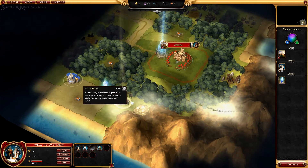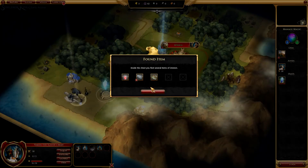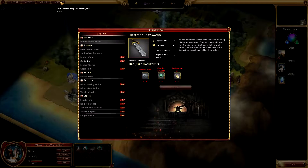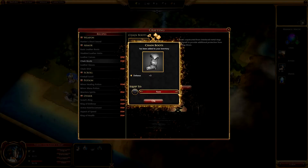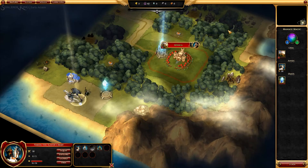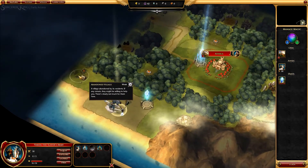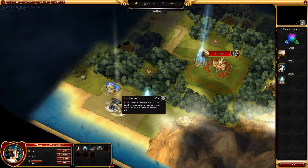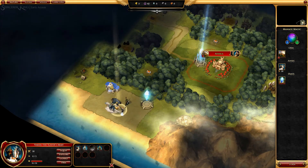We can craft things now. We can craft some chain boots which will give us plus three to defense. Let's craft that. I'm actually gonna put that on my mage, which is Maya, because Maya has very little health — obviously because she's a mage. That really makes her an easy target for the archers. I need to advance the turn. Advancing turn — now we can move to the library.